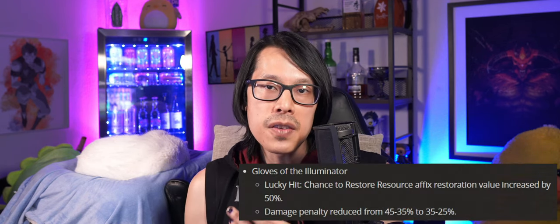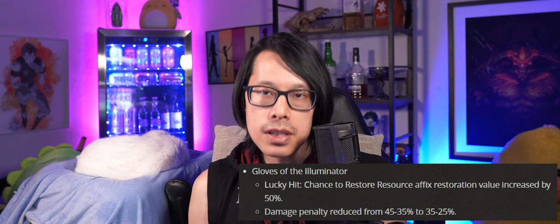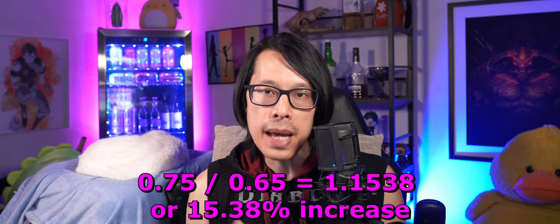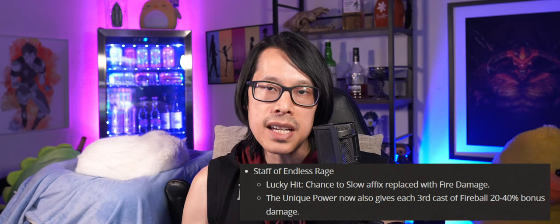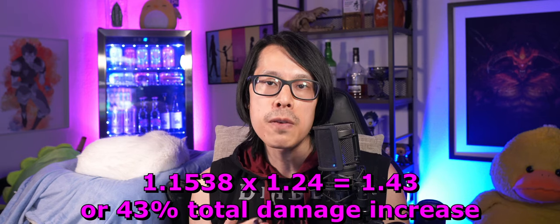Fireball became playable with some buffs in Season 1 and there are even more buffs for it in Season 2. The damage penalty on Gloves of the Illuminator is being reduced from 35% to 25% with ideal rolls. A 25% damage penalty means you deal 75% damage, and a 35% damage penalty means you deal 65% damage. So 0.75 divided by 0.65 gives us 1.1538 — a 15.38% damage increase. The second buff comes from Staff of Endless Rage being updated to give 20–40% bonus damage for the free projectiles. Considering the first 2 free casts of Fireball, every 3 out of 5 fireballs will get up to 40% bonus damage, giving an overall DPS increase of 3/5 × 40 = 24% bonus damage. Multiplying both gains together shows a 43% total damage increase for this build in Season 2. While this is a sizable buff, Fireball Sorcerers still suffer from lack of mana sustain.